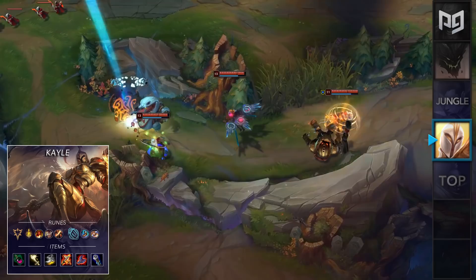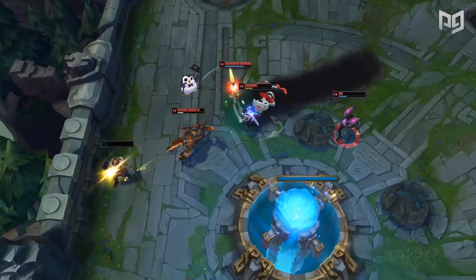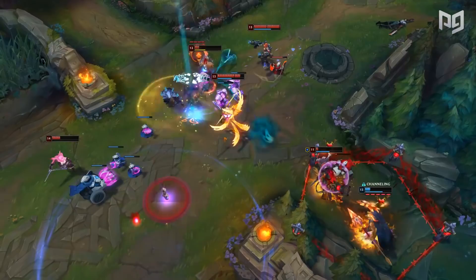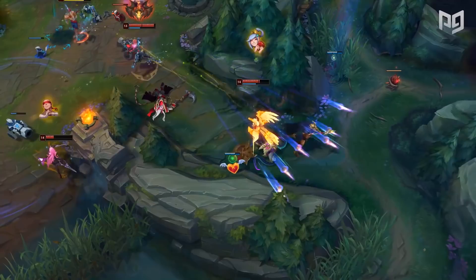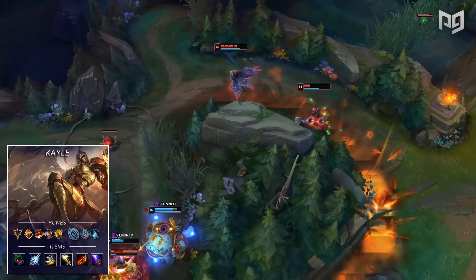Next up in the top lane is another build for the newly reworked Kayle. What I absolutely love about this champion is that she's so versatile and has so many different playstyles. The second build is more of a traditional route with a small twist. Since Kayle did lose a lot of damage during the late game, the Koreans have been taking Conqueror on her to make up for this deficit. For runes you'll want Conqueror, Triumph, Alacrity, and Coup de Grace, followed by Inspiration Secondary for Free Boots and Time Warp Tonic.